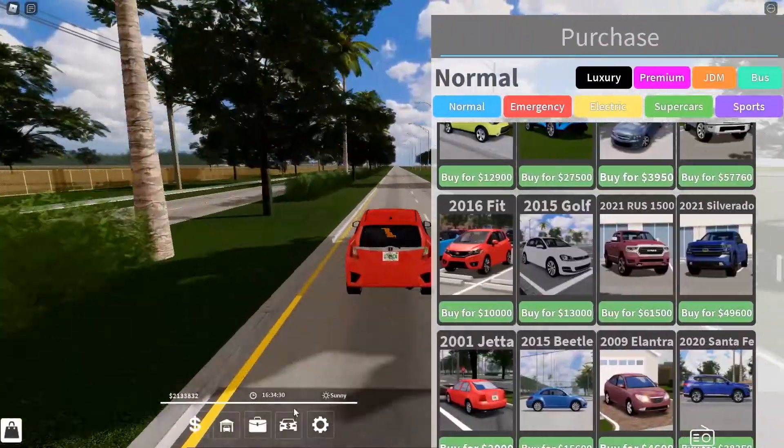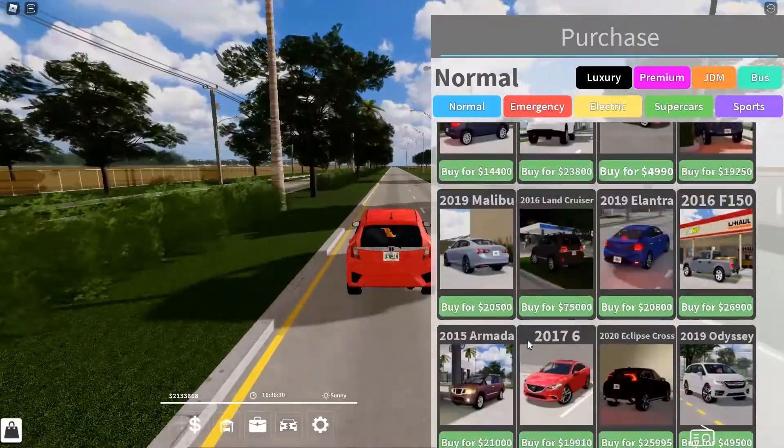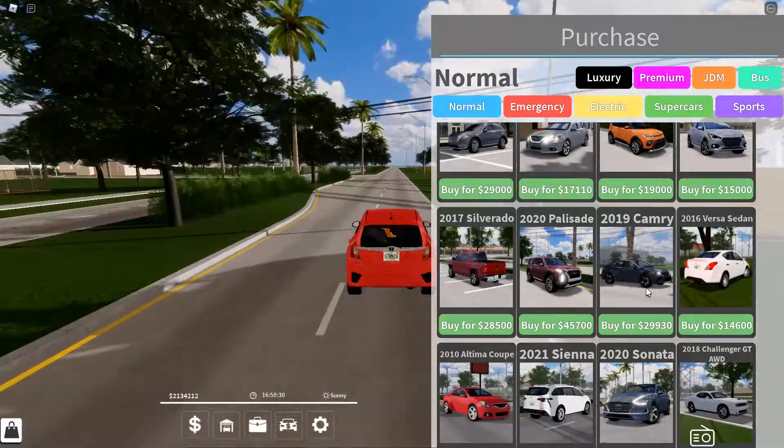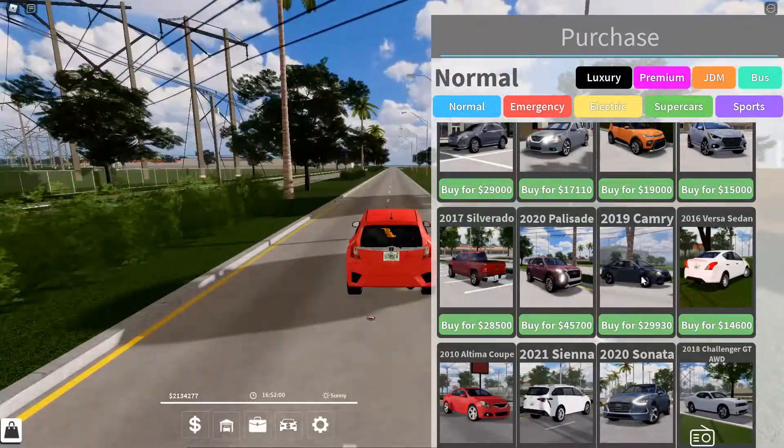Let's go to the money and cars section here so we can look at the cars. Let's start off with number five: the 2019 Toyota Camry for twenty-nine thousand dollars.